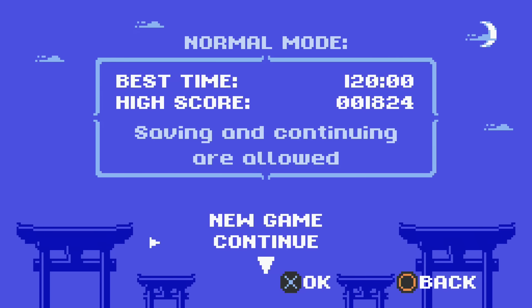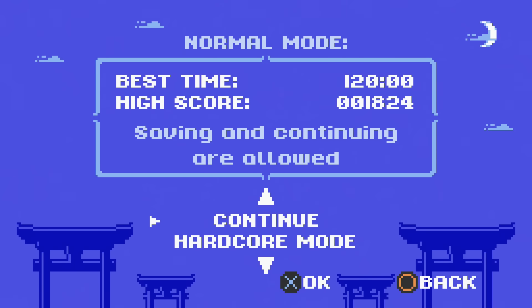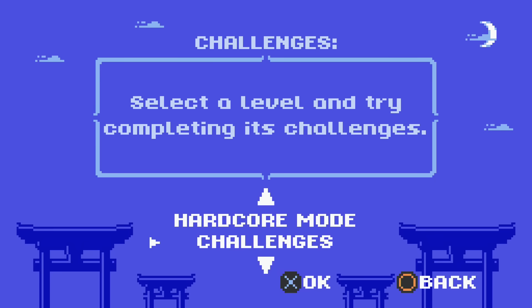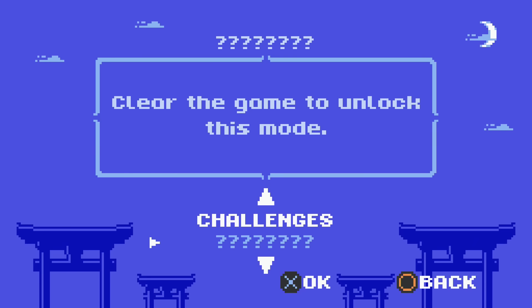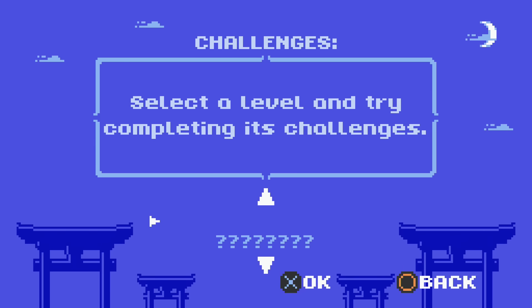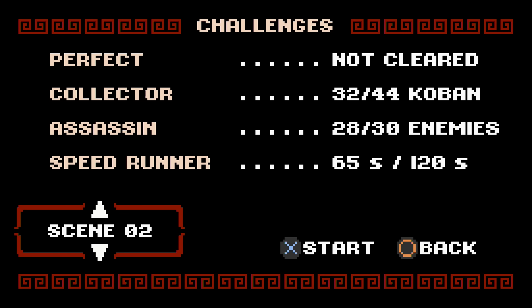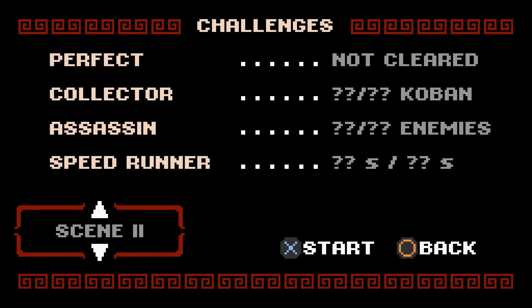You have your regular normal mode. Starting a new game probably saved over my original file, so if I hit continue I'd probably go back to the second stage. There is a hardcore mode where you cannot save, and if you continue you're penalized for it. There's also a challenges section and a hidden mode. In challenges, you can see stage one — I've already got Perfect, Collector, and Assassin. Speedrunner I need to work on. Scene two I missed some coins and enemies. Scene three I haven't finished yet, but you can see there are at least sixteen stages.